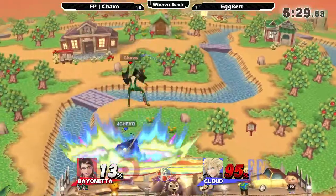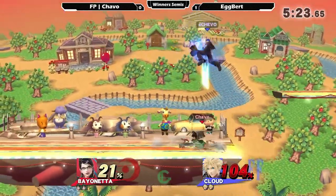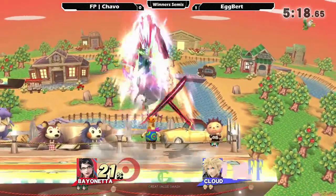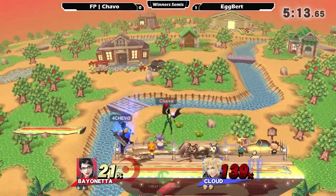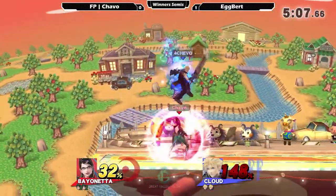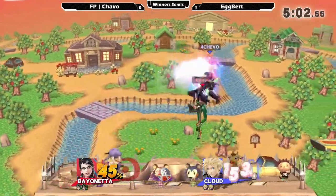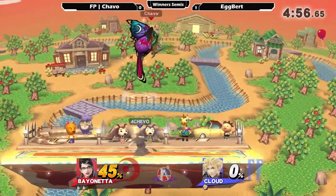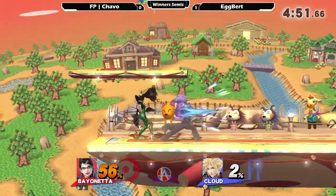Finally getting some damage but eating a witch twist in exchange. Chava's been doing a good job noticing on raw side B's that he can get punishes and challenging down here. It's a complete reverse of the last game — Chava has been calling out everything that Egbert's been throwing out. He's been doing a fantastic job adjusting — instead of throwing out aerials, going for a lot more witch twists. That nair is going to take this, and Chava only taking 45 percent. He looks like a man on fire right now.